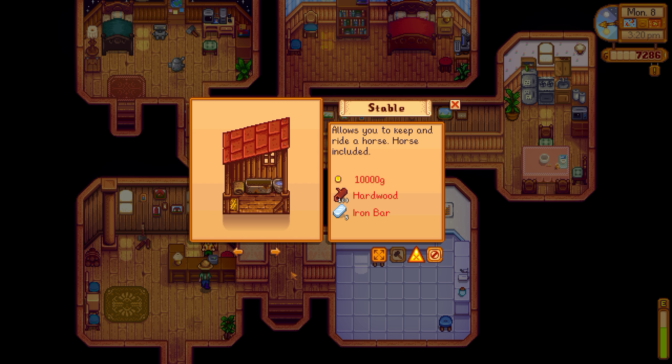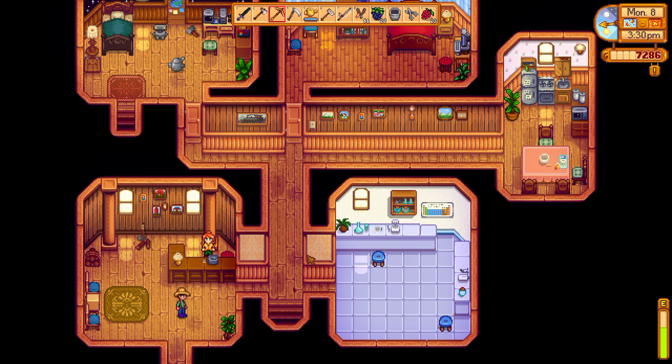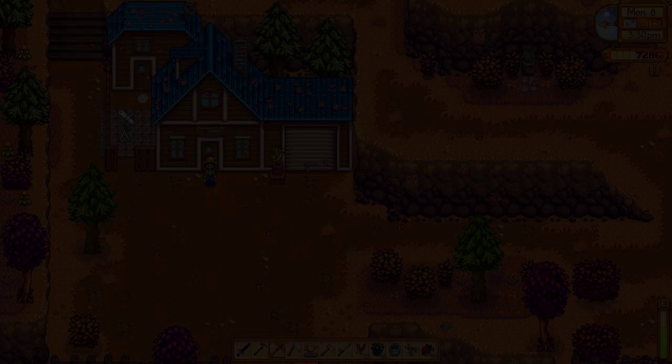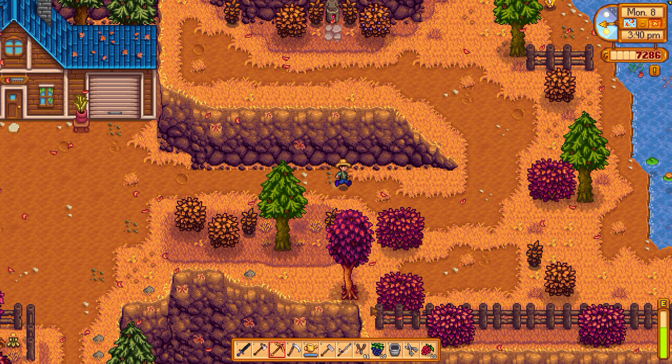Stable — yes, I do want that. I need to bring the stuff to be able to see how big it is. Slime hutch — I do want it, I know it's not great, but I do want it. I don't have the iridium bars right now though. Upgrade house costs 10,000 — I don't have the money right now Robin, but I definitely want to do that.